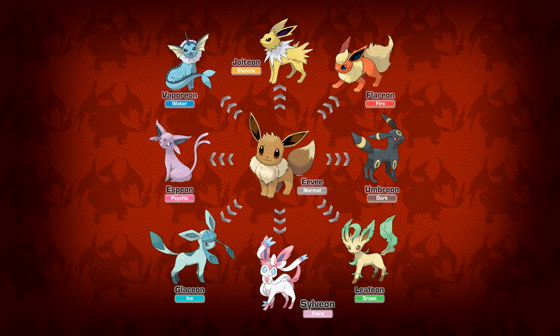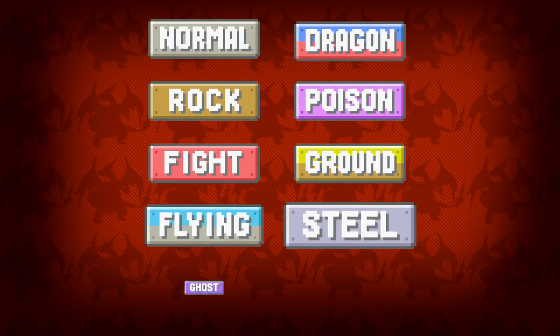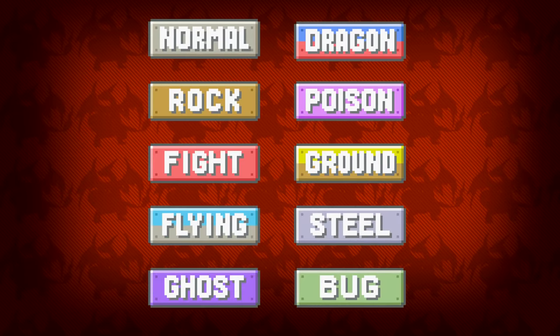But with that being said, there are 18 different types in the Pokemon games and 10 of them are still left unused for an Eeveelution.